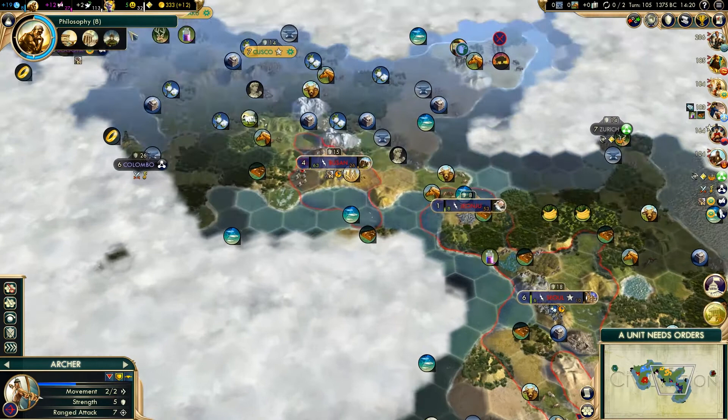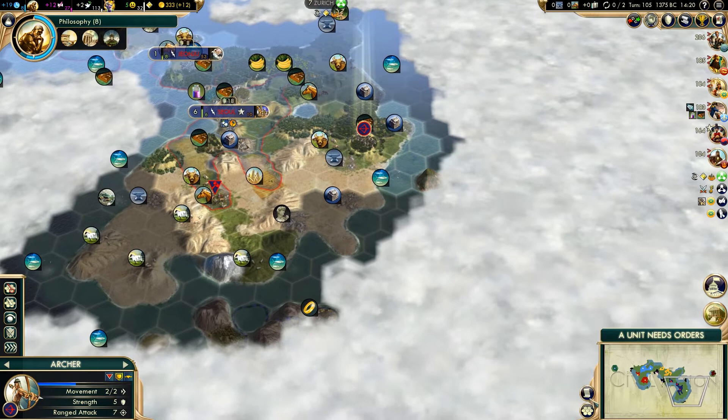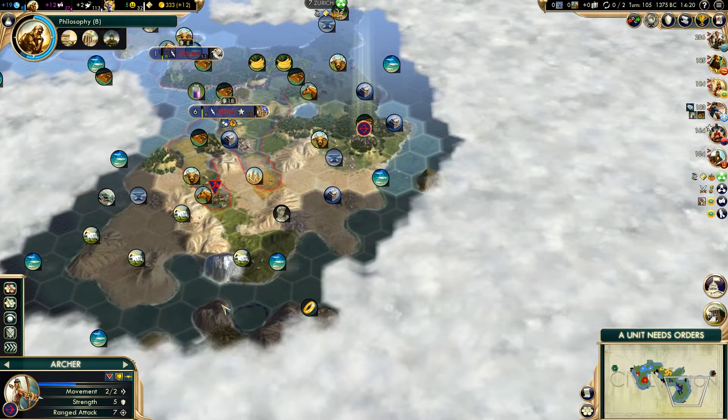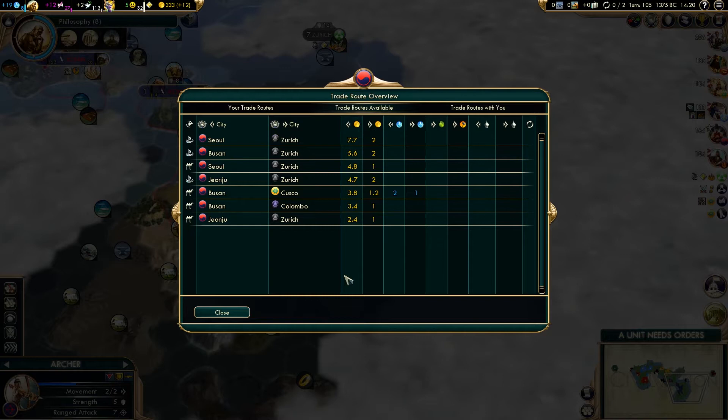So let's have a caravan. And in fact what we can do is have a look at our trade options - notification log, military overview, diplomacy, victory progress, world congress, demographics... Oh, trade - you get to it by clicking on the trade thing. Trade routes available. Most gold - Seoul and Busan to Zurich are actually our most profitable trade routes. So, with that in mind, we are going to cancel that and work on a cargo ship instead.